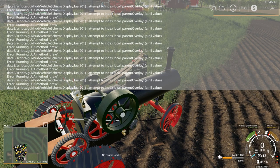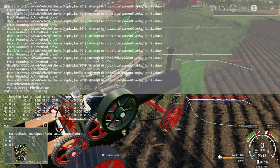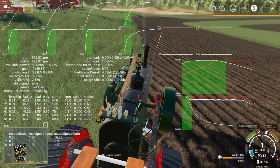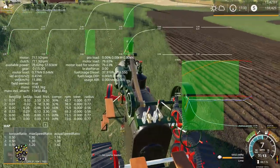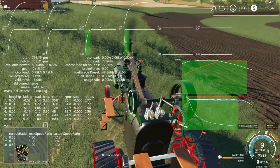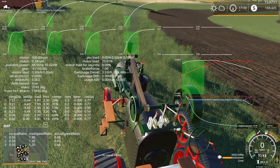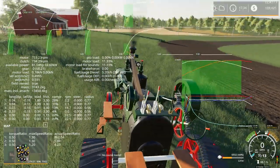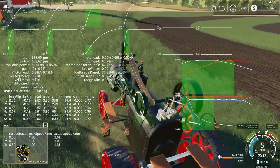That error message was from the 850 — gotta fix that on that tractor yet. Let's go back to this vehicle analyze thing. Physics. Look at all that information — I do know what some of it means. We got an estimated 80 horsepower. The thing only weighs 3,743. Really? Wow — that's it? That does not seem like very much at all.